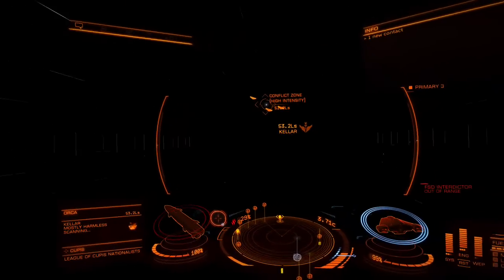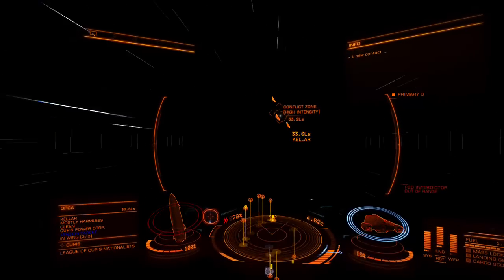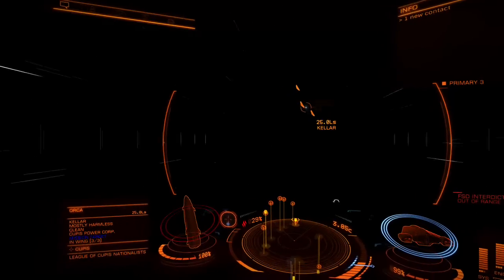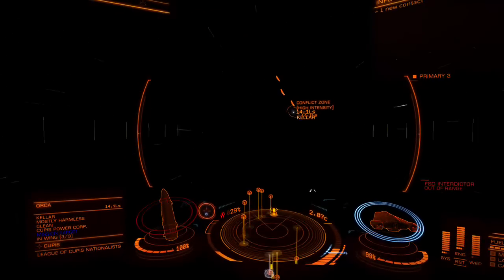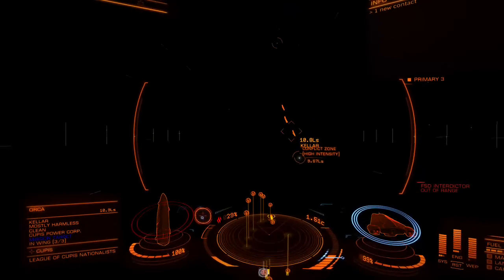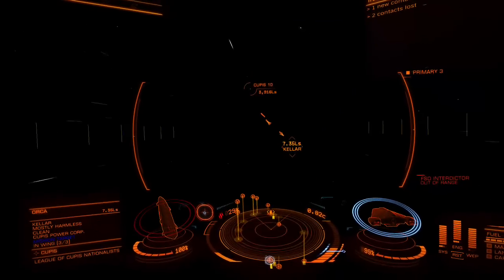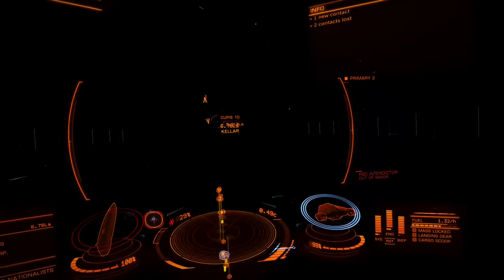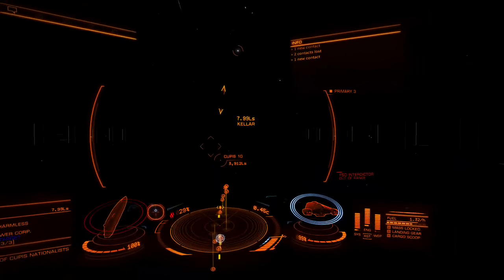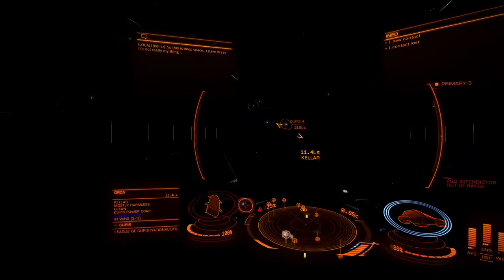There he is! Okay, let's get my Frame Shift Drive Interdictor - which is the correct word. It shows on the left information panel - he's a mission target, it's in blue. He's in a wing of three, so I have to fly close enough that he's in range of my interdictor. Then I'm going to press right trigger and keep him in that little mini-game to drag him out.